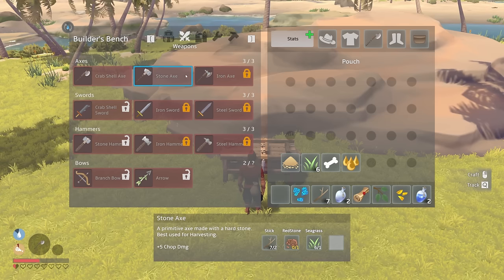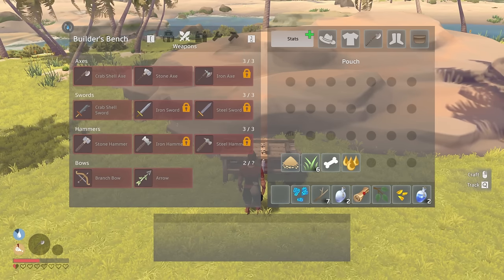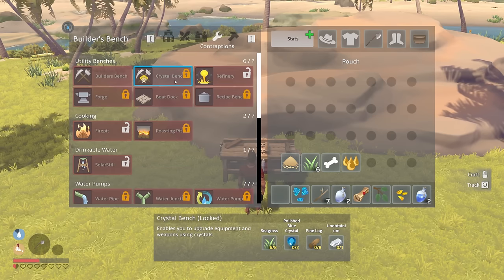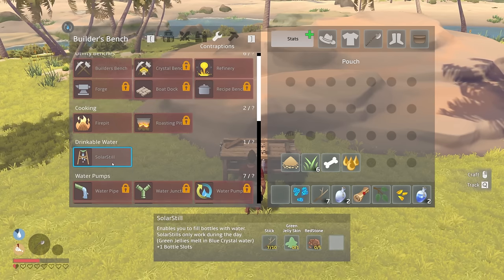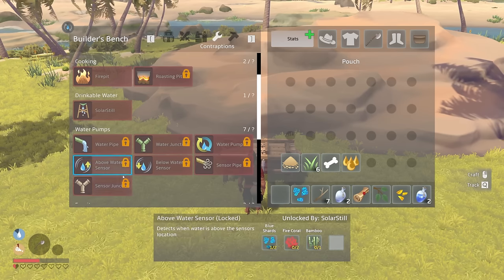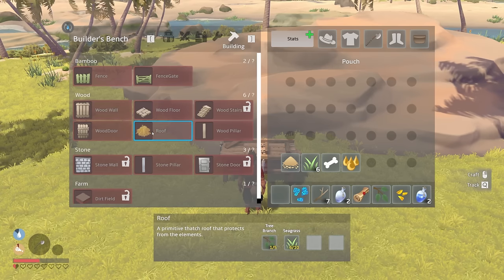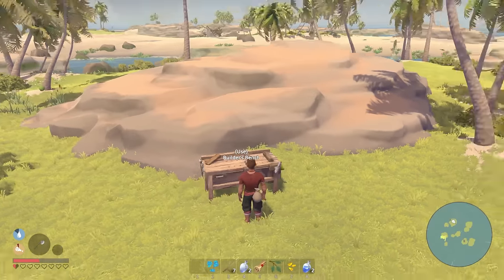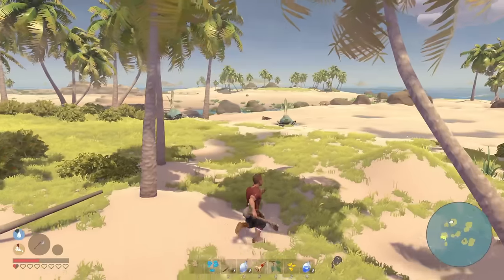There are different tiers — stone axe, iron axe, crab shell sword, bows. What else? Crystal bench, refinery, forge, boat dock recipe, fire pit, solar still — that would be super nice — water pumps, water pipe, a sensor pipe! Contraptions, and then building: fences, fence gates, wood walls, wood floors, stone walls, dirt field especially made for growing plants. Okay, let's go turn in our mission and see what we get from this guy.